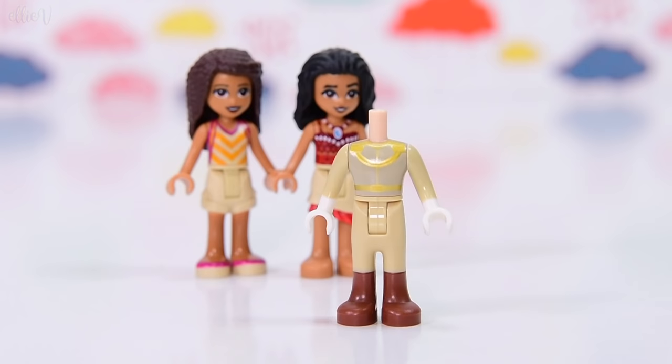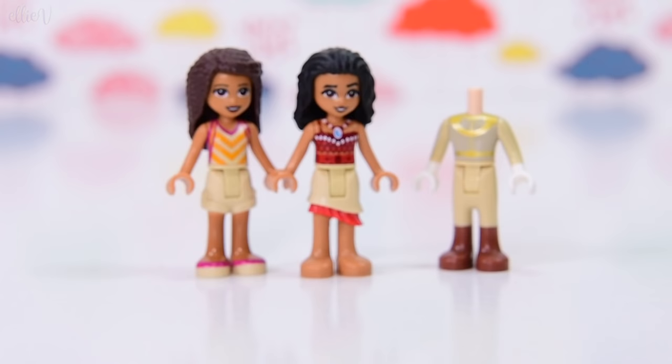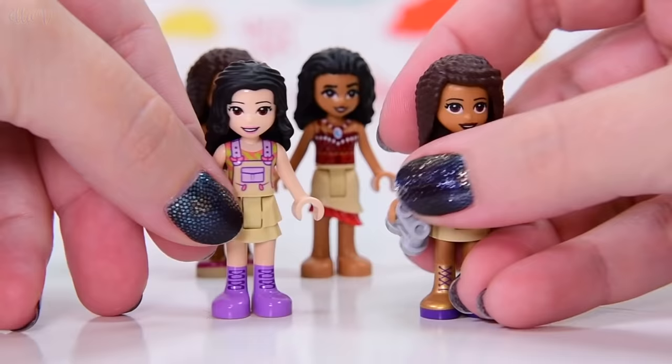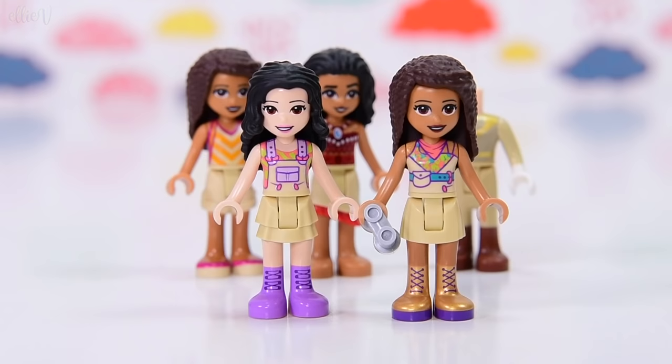Until last year, that was all we had. Last year in the jungle theme, Emma got an almost completely tan outfit - the top's got tan on it, the bottom's got tan on it. So I'm calling both sides of this being available for tan. Andrea also got a top and a bottom with tan on them. Some more tan clothes. I'm already tired of saying tan.